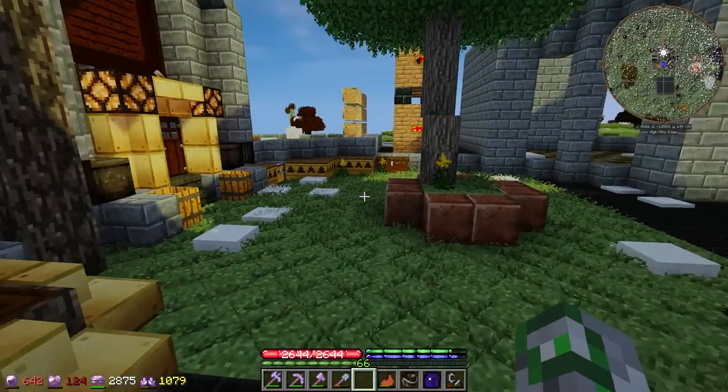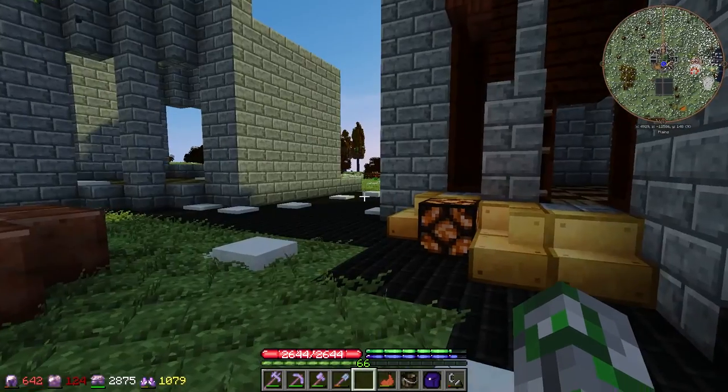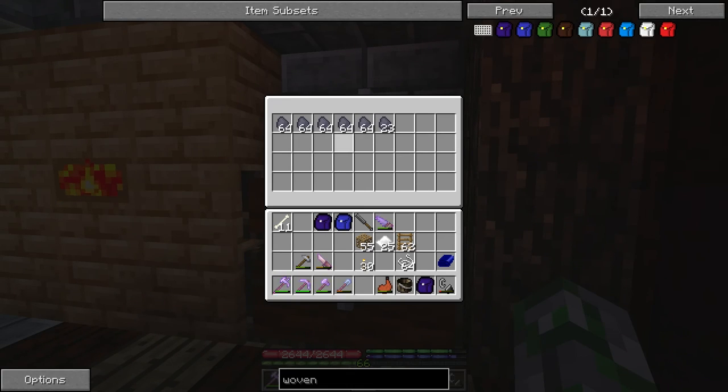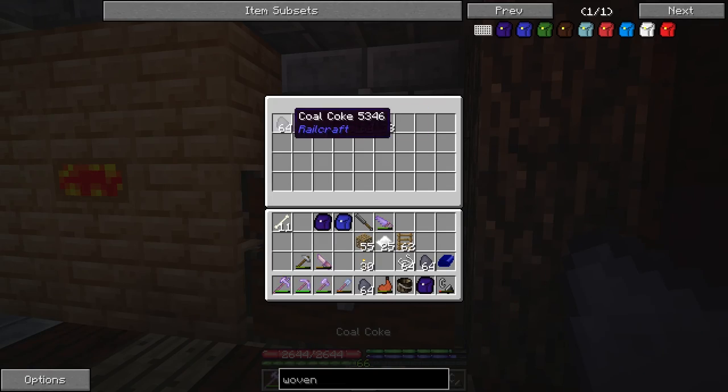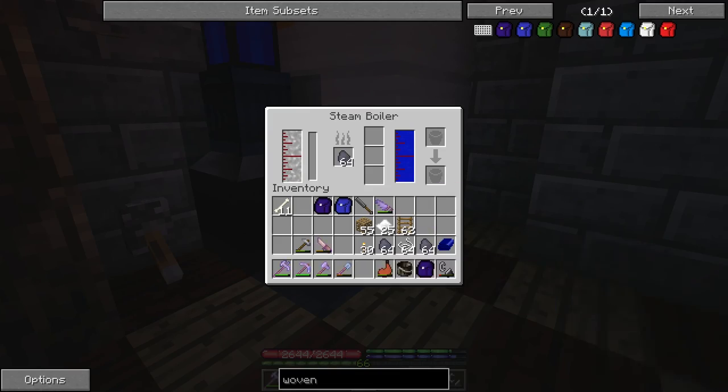Hey guys, we made it back. We've got a bunch of silk and string and stuff. I thought I should show you this as well — I've been slowly working through and we've got quite a lot of cold coke here now. Let's shove this stuff in here. I'm sure we won't need all of that, but that's fine. Let's leave that on because we want to make sure this pump is working.